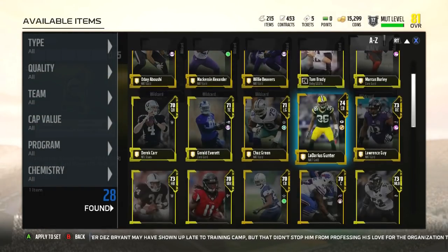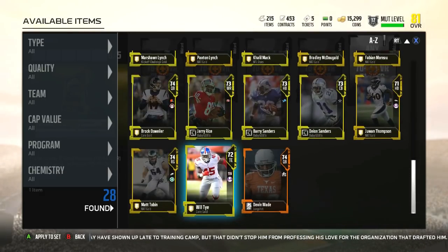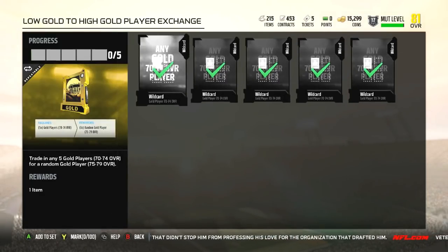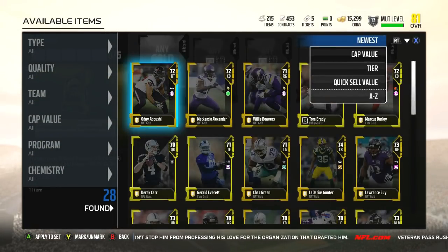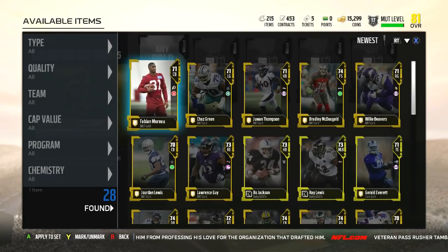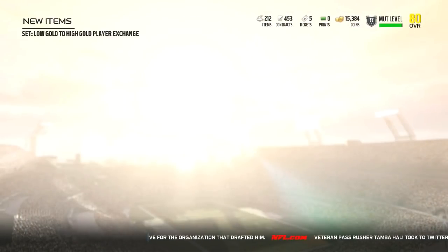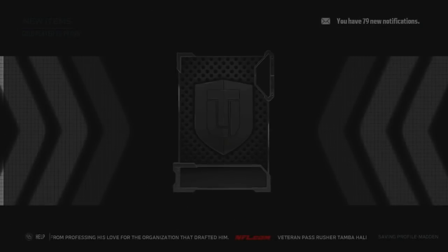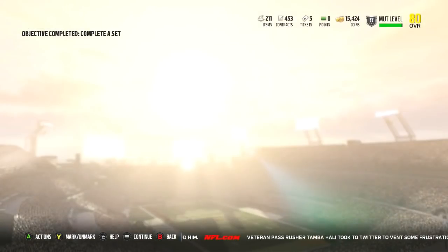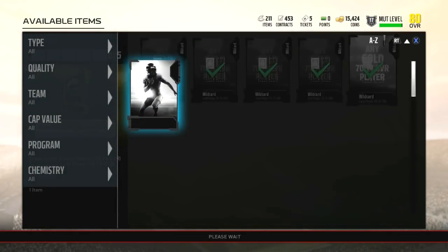I've got a bunch of guys that are all NAT. Let's do that now and see if I can get an elite pack. Going to newest - these are the guys we pulled, and none of them are in my starting lineup. We got our gold player pack, which we'll put into the set to help us get an elite card. We finished the set - let's do this!